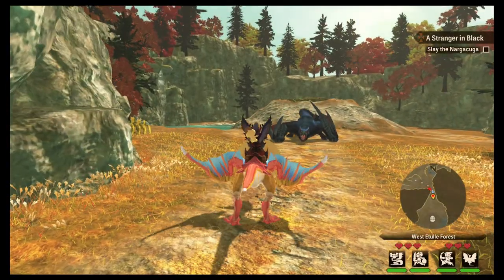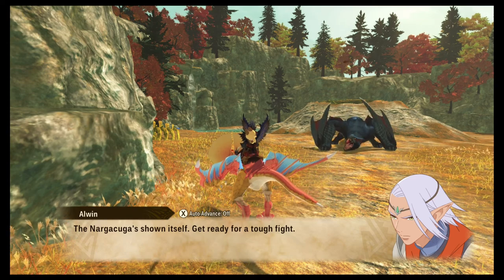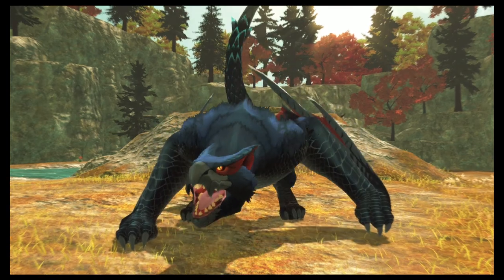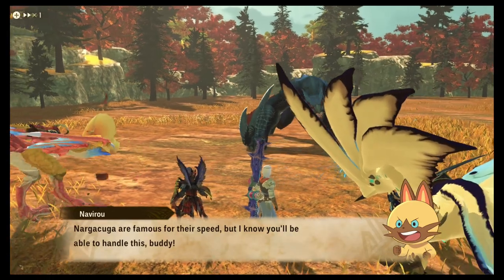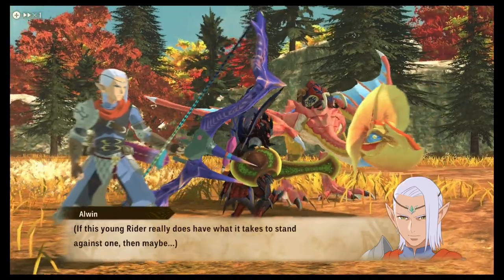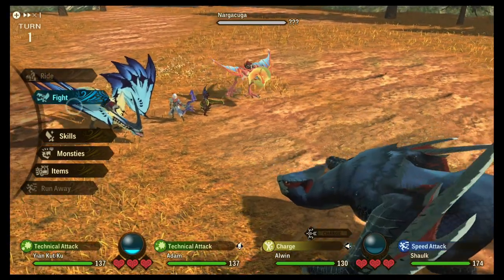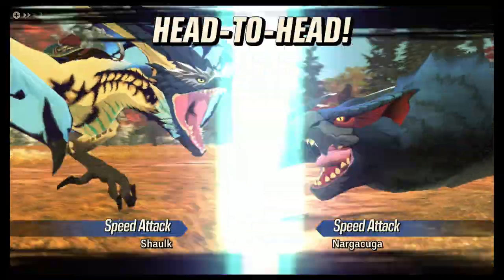There it is — hot damn, the Nargacuga is showing itself! Get ready for a tough fight. Let's take this thing — it's massive! This is the rare monster I want. It's famous for its speed. If this young rider really has what it takes to stand against one, then maybe... Alright, if he says speed, I'm going to go with a technical attack to get started. Speed — that's a nice little tip.